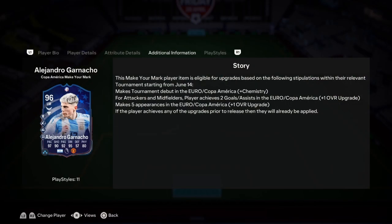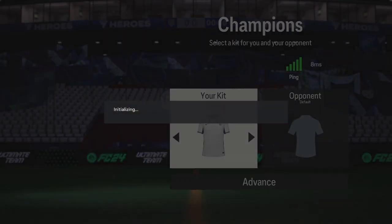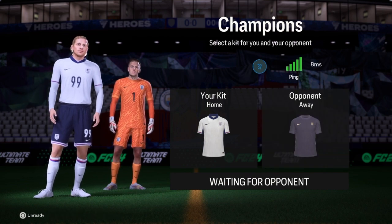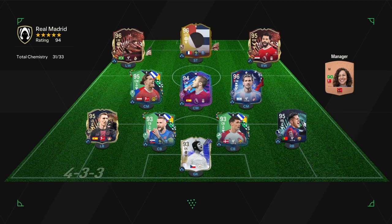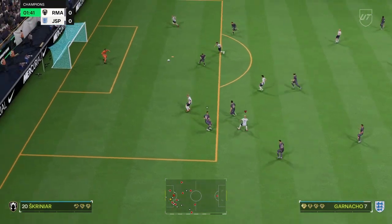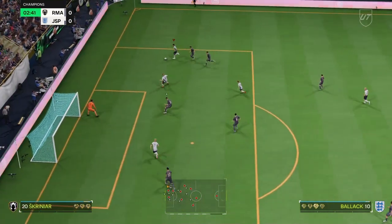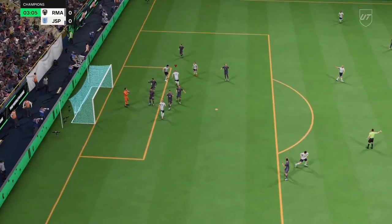The Garnacho card is broken. Also look — if he makes five appearances he goes 97, if he gets two goals or two assists he goes 98. The card is crazy. If you are enjoying this, please like, comment and subscribe. That's a deadly front three, strong midfield, good back line. Let's go — goodbye Cancelo, goodbye to you as well! Into Erling — lovely, easy, one-nil!